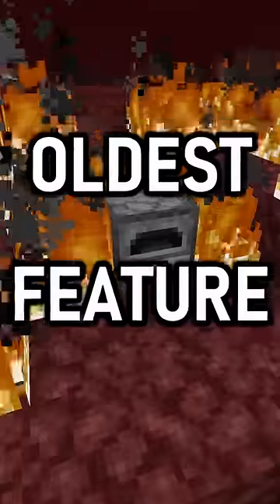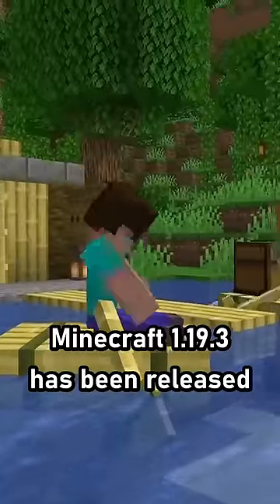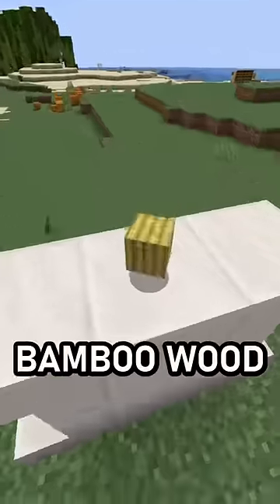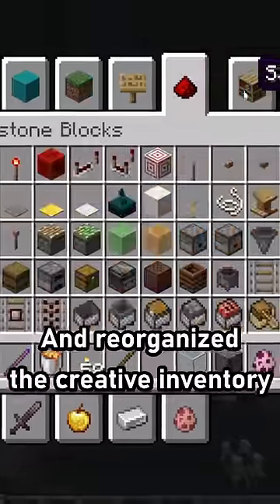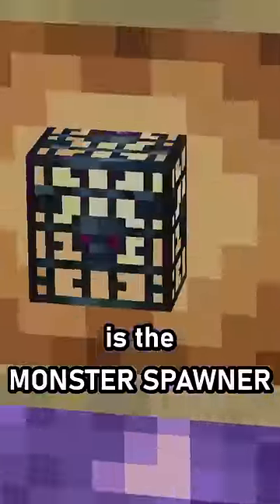Mojang just removed one of Minecraft's oldest features. Minecraft 1.19.3 has been released, and it's added bamboo wood, camels, and reorganized the creative inventory. But none of that matters, because what we're here to talk about is the monster spawner.